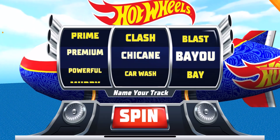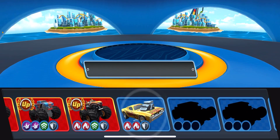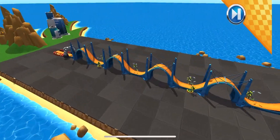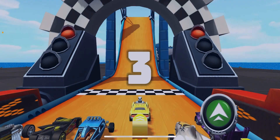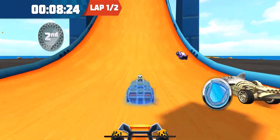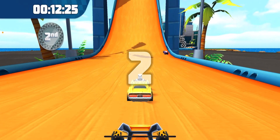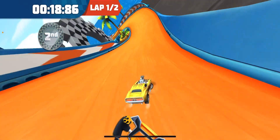Press the spin button for a random name, or swipe the reels to create one. Choose your ride — race on! Arcade steering. Swipe your finger left and right to steer. Move on!